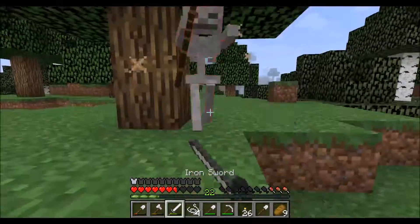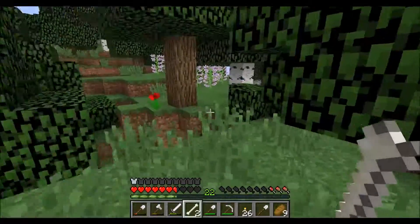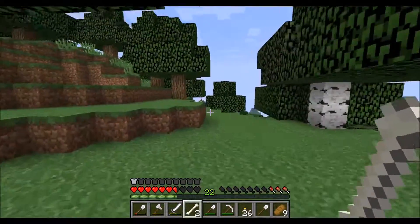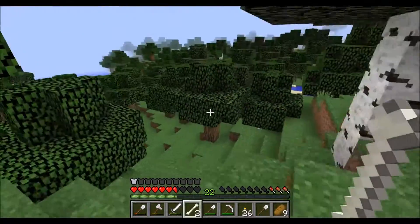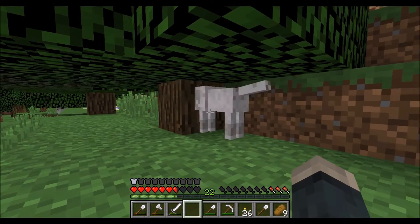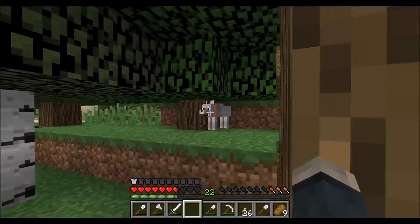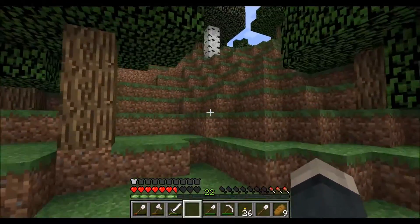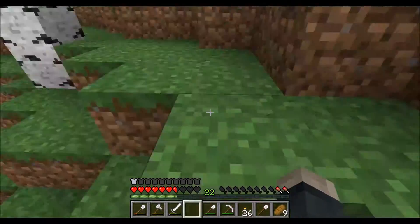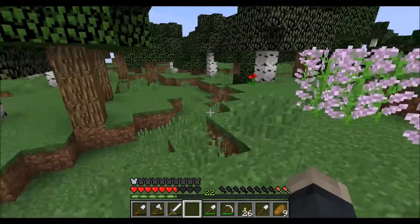Oh, maybe if he drops a bone I can get a dog. He did! Come here, doggy, come here puppy! Where did they go? There he is. Yes! Oh my gosh, yes! That was so by chance. Is he stuck? He's got his head in there — come here. There you go. Come on, dog, let's go. So I have a new friend now, that's awesome. I don't think he fully understands who I am though, because I only gave him two bones. He's taking his good old time getting up here.